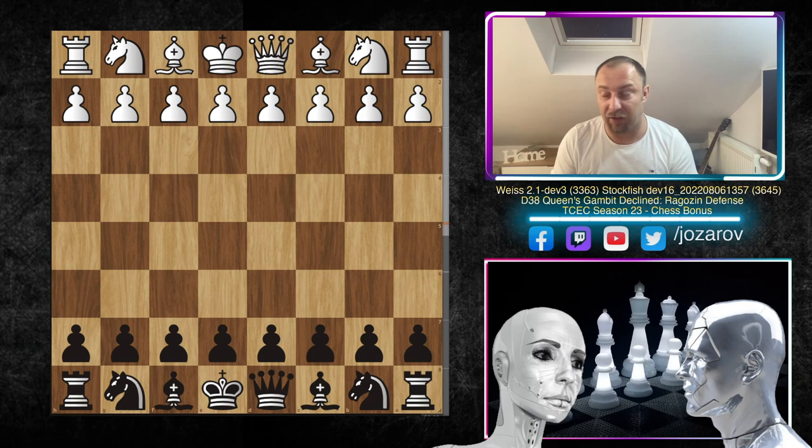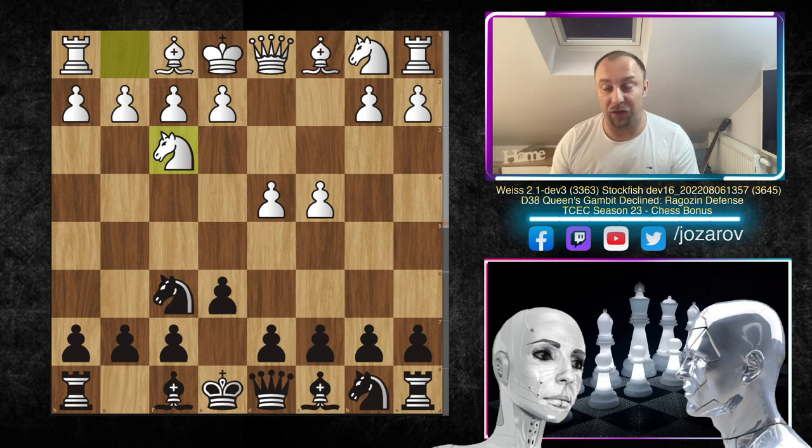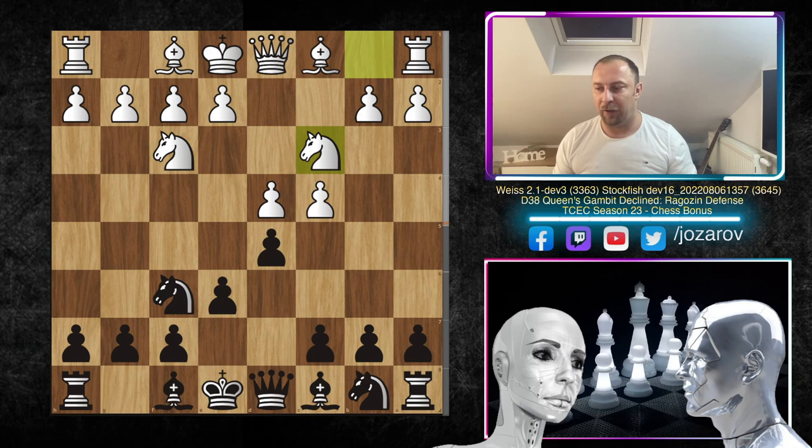Here d4 was played by white, then knight to f6 by Stockfish 15, c4, e6, and after knight to f3 we have the anti-Nimzo or counter-Nimzo Indian setup. White delays the move knight to c3 — if Nc3 happens before Nf3 you'd likely meet the Nimzo-Indian with bishop to b4. We now have d5, transposing into the Queen's Gambit Declined three-knights variation.